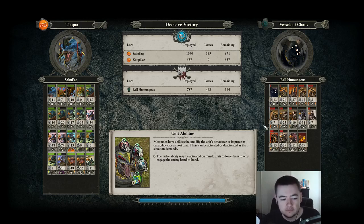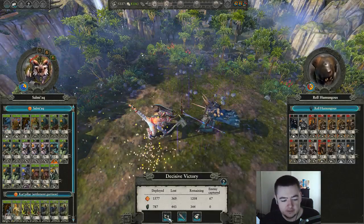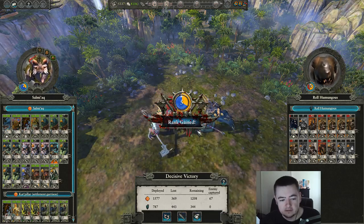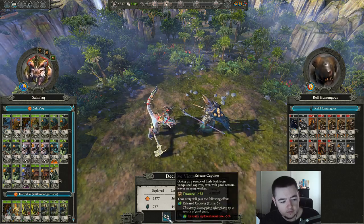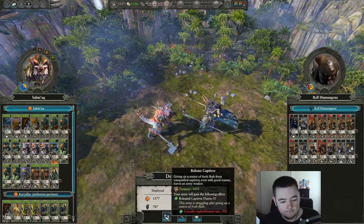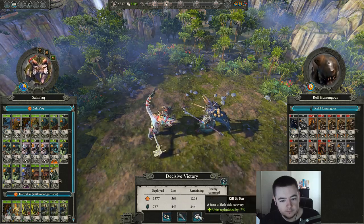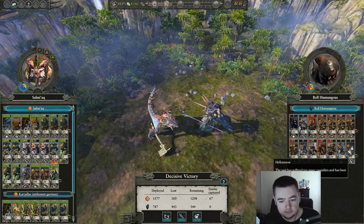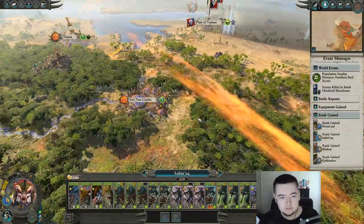Actually took quite a bit of casualties there — not ideal. I really wish the reinforcements were in a more useful spot, I could have used them to help. But the fight was over before they would have even got here. It is what it is. I do have a need for money, but I don't want the negative replenishment, although they did lose a lot of their units — chosen, spawn, a lot of their problematic units especially. Let's go ahead and just take the treasury — I do need more money.